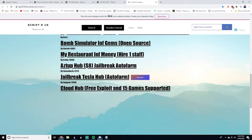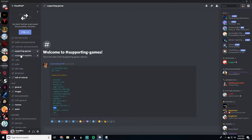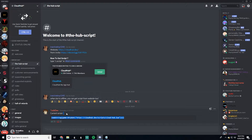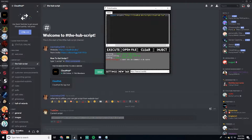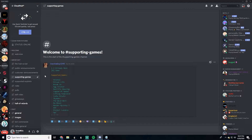All you have to do is click the link, which will redirect you to Discord. When you get into Discord, you can go to the hub script, copy and paste it into your exploit. I'm using Pro Smasher, which is the best exploit you can buy at the moment.